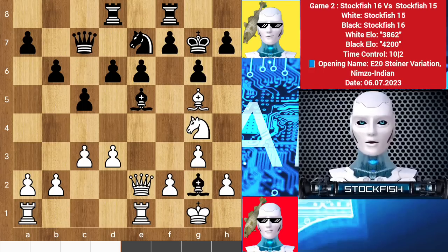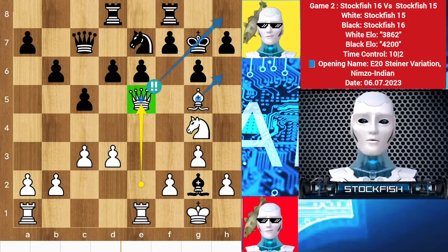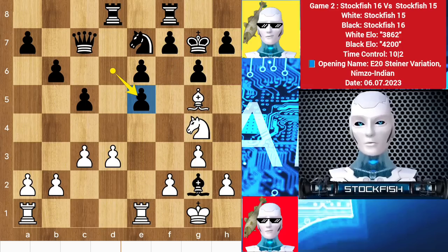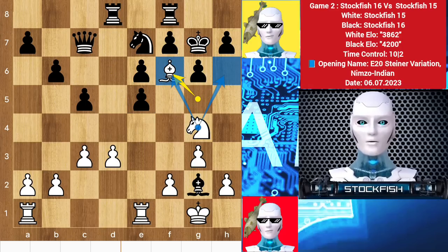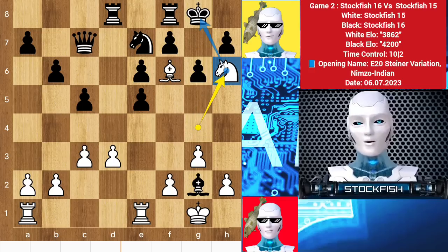In this position, if you find queen takes e5 — sacrificing the queen — which is a brilliant move, the king can't move because of knight h6 checkmate. So black has to take the queen, then bishop f6 check. The knight is covering these squares, so the king has to move back, knight h6 check and it will be checkmate. Game is over — wish you all the best, thanks for watching, subscribe for more, bye bye, take care, see you soon.